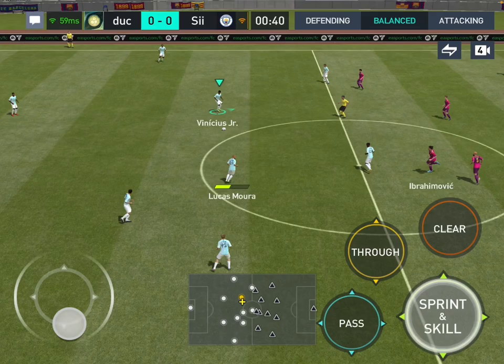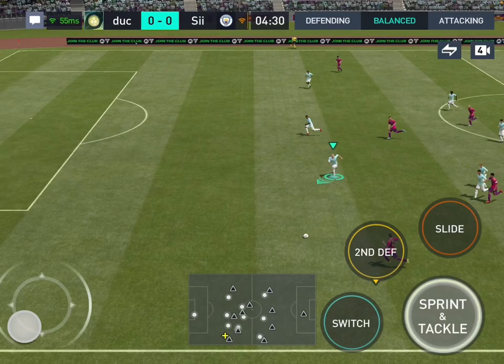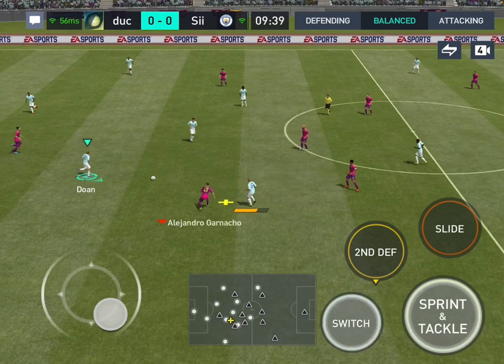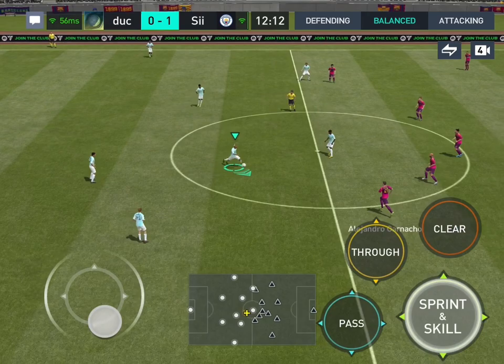All right, let's move Lucas Mora. His strength needs to be better — he can't just be losing the ball like that. What is that pass, bro? I swear that's the worst pass I've ever seen.